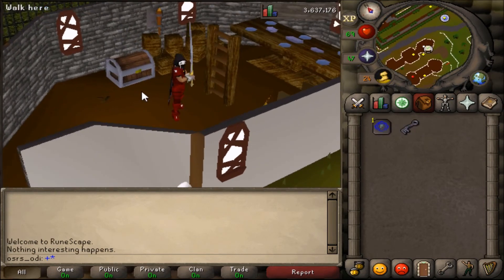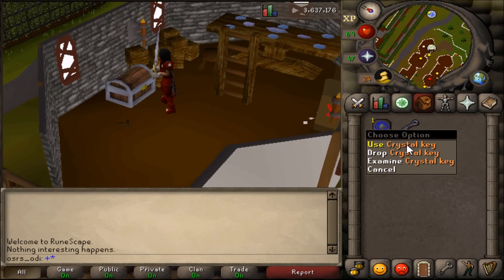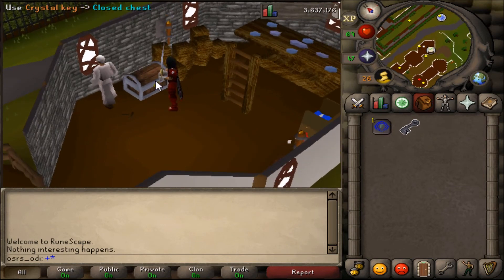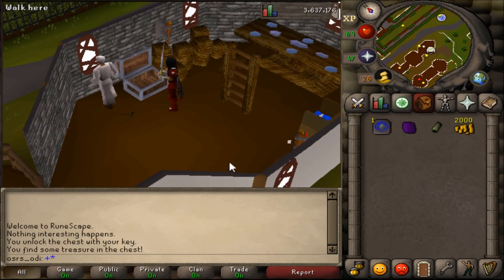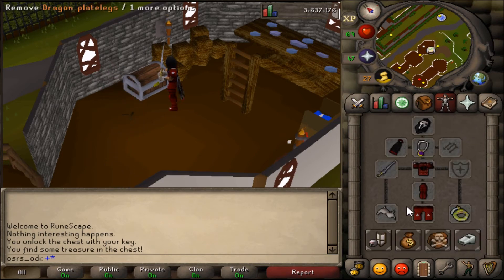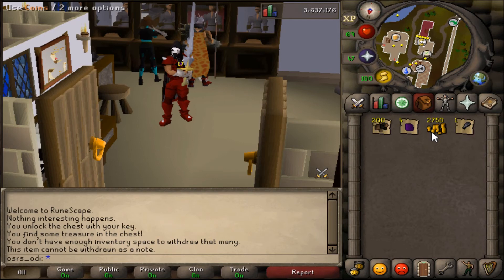Okay, this is gonna be the final chest. Let's hope we can get profit from all of the chests — that's gonna be some really good luck. Yeah, that's not profit at all. Okay, so this is all the loot that we got from the chests.